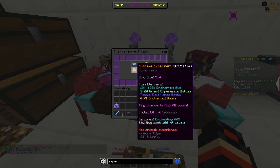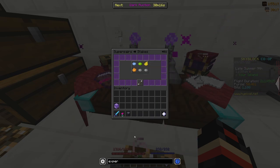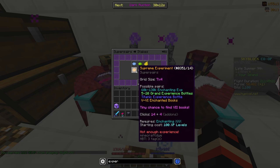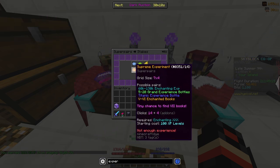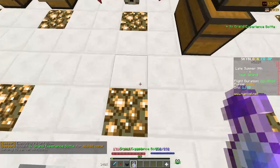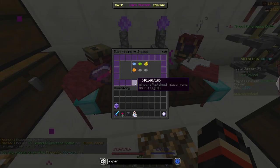Super Pairs is like the main thing. You have to have 25 actual experience levels to start the first one, then 50, then 75, and I'm on the Supreme Experiment which costs 100 XP levels. So I'm going to go get those real quick. All right, I just need level 100 — there we go. Now we can do the Super Pairs.